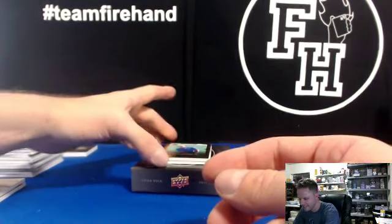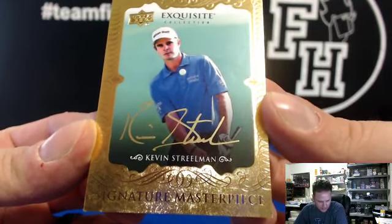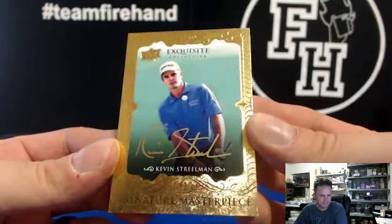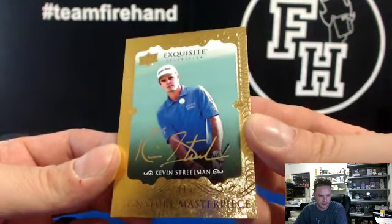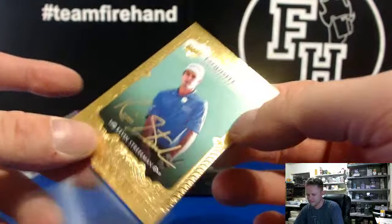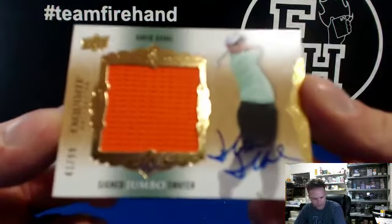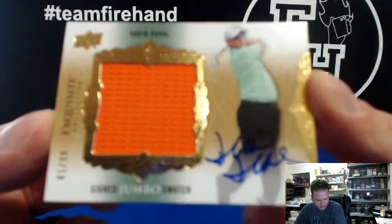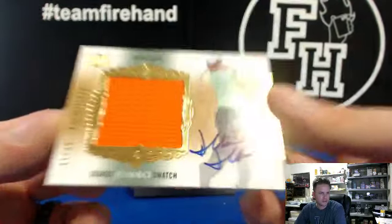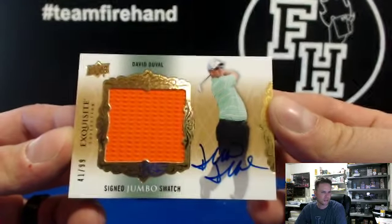Two cards left. Kevin Streelman — we have two Kevin Streelmans in this case. Vinny Vegas: we've got a base Kevin Streelman and now an auto. Signed Jumbo Swatch: David Duval, 41 out of 99, for Slugger. Both purchase spots ended up hitting — David Duval's shirt autograph.